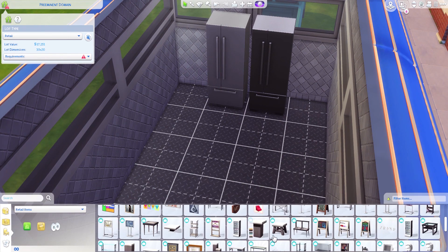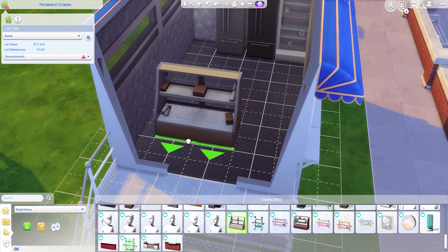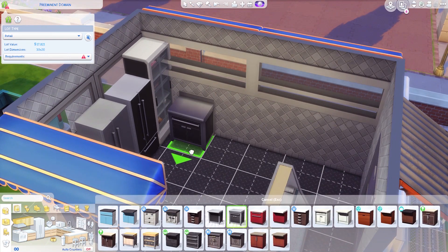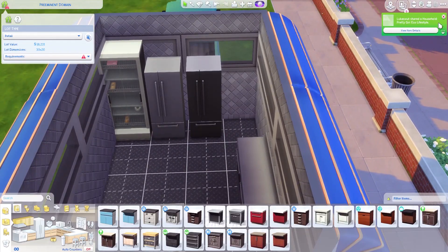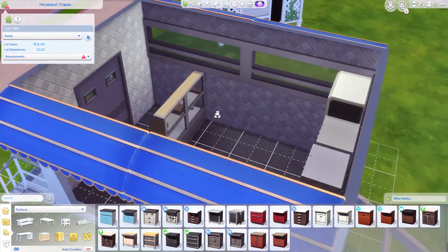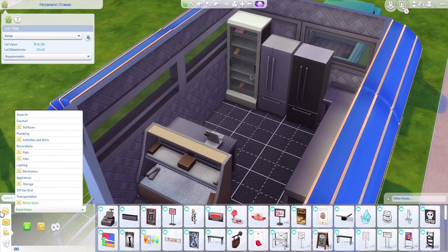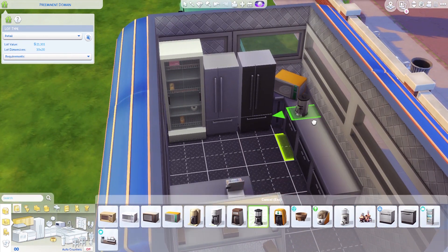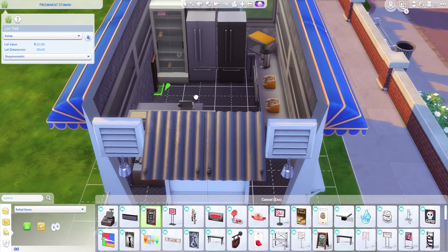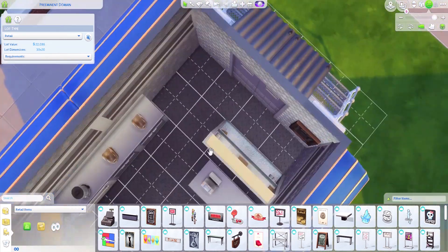I put in two refrigerators so you have a lot of refrigerator space. I also put in that little warming place from Get to Work so you can put bakery goods in it, and a refrigerated bakery stand. There's a lot of counter space for prepping — I used base game ones but they worked really well for that industrial feel. There's also a dishwasher, a microwave, a coffee machine, an ice cream machine, and two cash registers — though you could swap one out for a stove if you wanted.